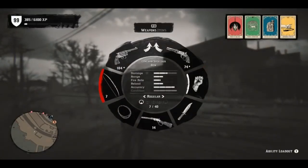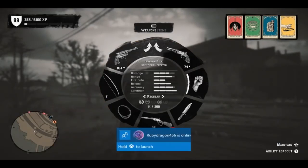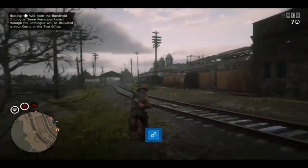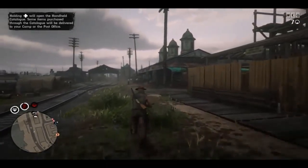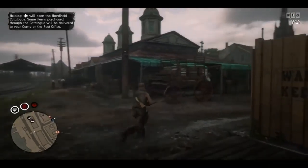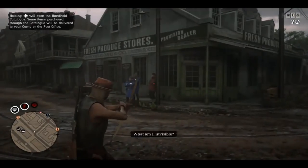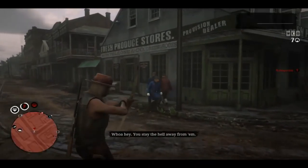You will get 200 XP for the pistol, 200 XP for the revolver headshot, and 200 XP for the dead eye — you also need 499 dead eye kills. You get 200 XP for the repeater or the rifle, and ultimately 400 XP per kill with the bow because you have both the headshot and the 499 kills.